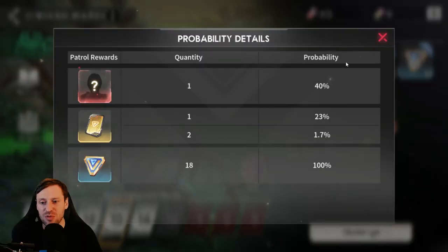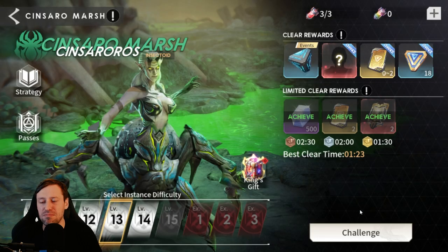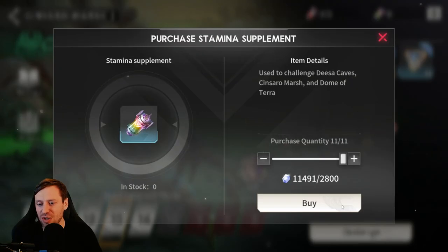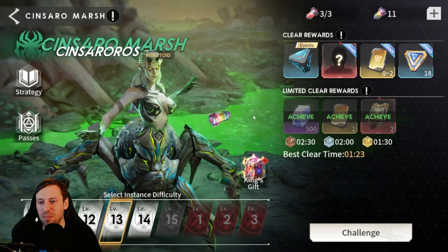We're now getting a 40% chance of getting that commander as well, which is massive. While we're here let's buy a whole bunch of stamina. I'm not going to use it for this video because I reckon I can push through to level 14, so I'm going to save that for after the video. For level 13 we're just going to use one stamina.